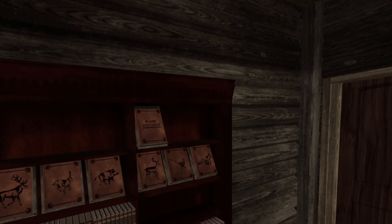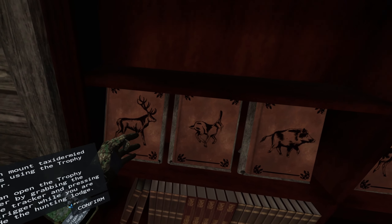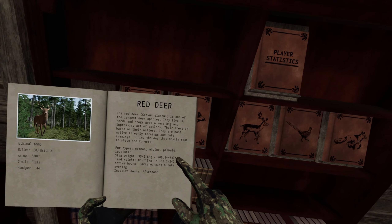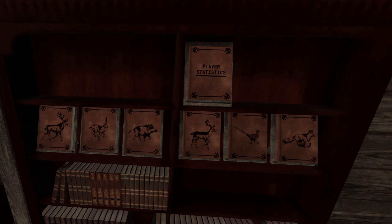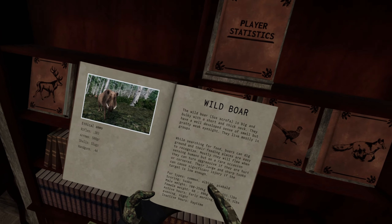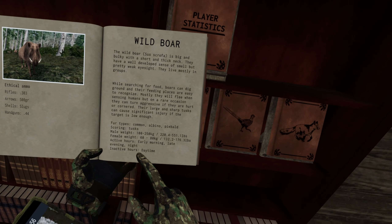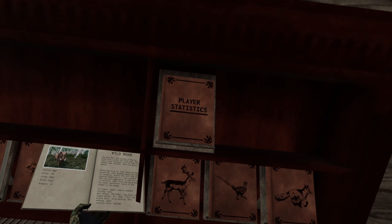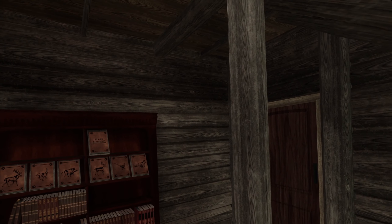Here you have an encyclopedia where you get information about all of the different animals — like the deer, where they are active or inactive, what their weight is, stuff like this. For example, let's go for the boar. You can see where you can find the boars and what they are doing. It's inactive at daytime and active early morning, late evening, and night. That means if you want to hunt the boar, you should plan accordingly.